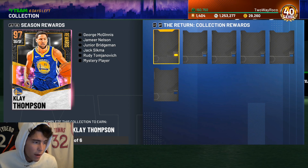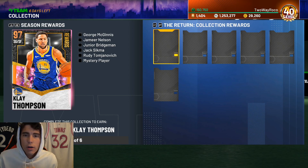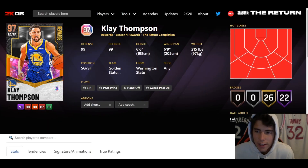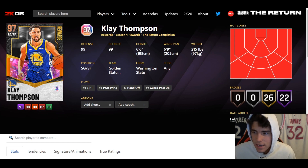The first thing you might wonder is what does Klay Thompson look like, what are his stats, what are his badges? So we're going to go over them right now. Looking at a Galaxy Opal Klay, the first thing is that he is a lock-in set, so you're going to have to lock in a lot of MT. He is 6'6", 6'9" wingspan, 215 pounds, 22 Hall of Fame badges, 26 on gold, and he does have hot spots from everywhere.